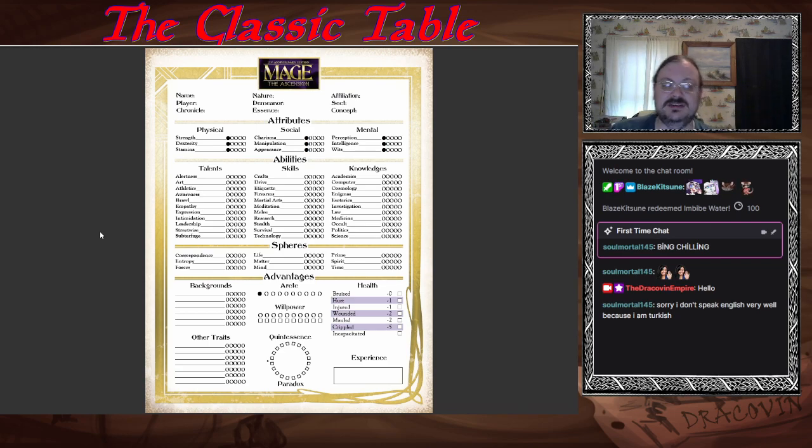Then of course we have our attributes, separated into physical, social, and mental — they make up what you are as a person. You have a set of physical, social, and mental statistics which represent you. Then we get to abilities, which are talents, skills, and knowledges — your personal and professional capabilities that you've gained. Then we have the nine spheres on here. I talked about the nine spheres when I talked previously about the magic system of Mage, and you represent how much you have in each of these right here.